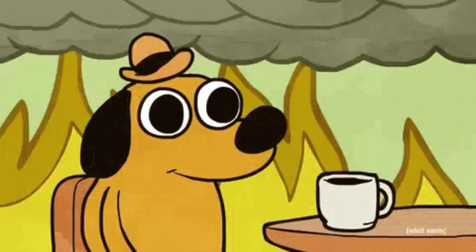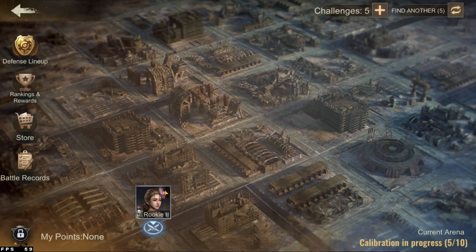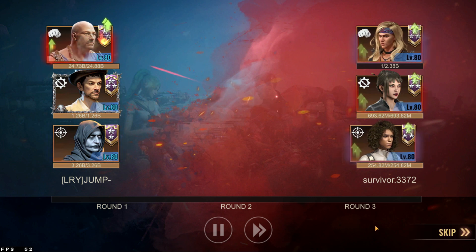In total, you have 10 chances a day to attack other players, which can be extended by another 10 by purchasing chances through the challenge tab. The fighting itself can't be seen and it looks similar to the simulation you can see in battle reports when you're actually attacking someone.